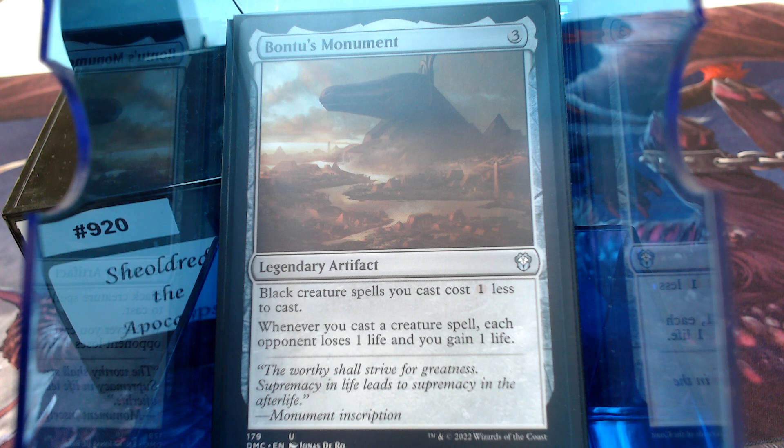Banthus' Monument — cast a creature, each opponent loses 1, you gain 1. We're not ripe with creatures in the deck, but mainly it's used to reduce the recast cost of Sheoldred, because she's going to die all the time. Let's look at some card draw.